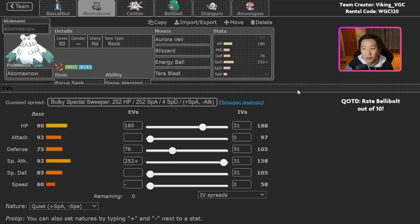Next is Abomasnow — a bulky Abomasnow with Aurora Veil, Blizzard, and Energy Ball. The one thing to call out is that it doesn't have Protect. Instead, it has Tera Blast with Rock, which is kind of cool — it can catch opposing Fire-type Pokemon off-guard, like Torkoal.